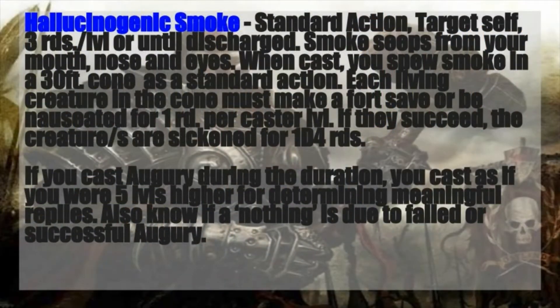We have a very interesting spell here: Hallucinogenic Smoke. It's a standard action cast targeting only yourself, and it lasts three rounds per level or until discharged. Smoke seeps from your mouth, nose, and eyes. When you cast it, you spew smoke in a 30-foot cone as a standard action. Each living creature in that cone must make a Fortitude save or be nauseated for one round per caster level. If they succeed, the creature is instead sickened for 1d4 rounds — so even on a successful save, they still catch a debuff.